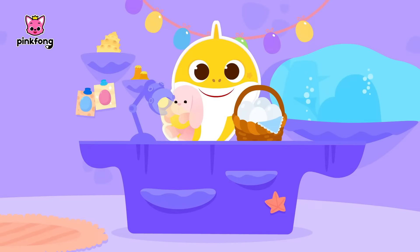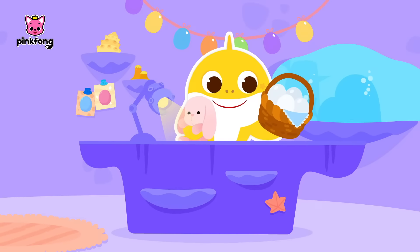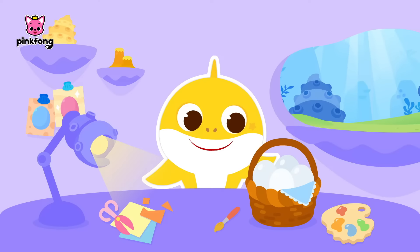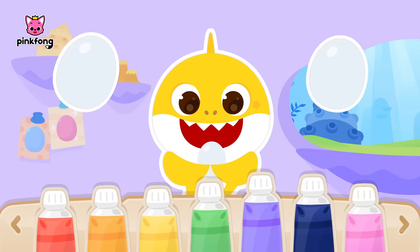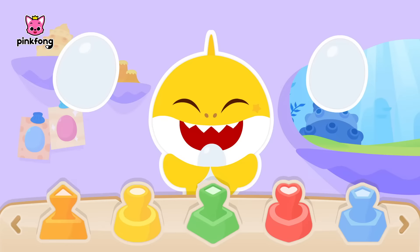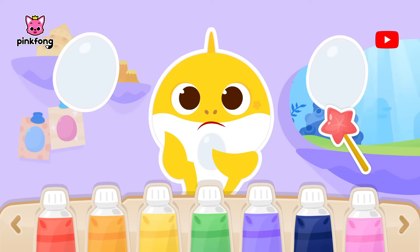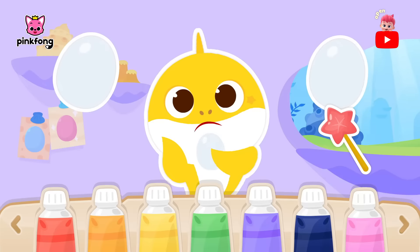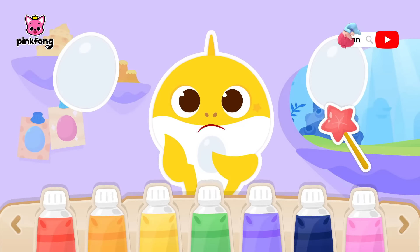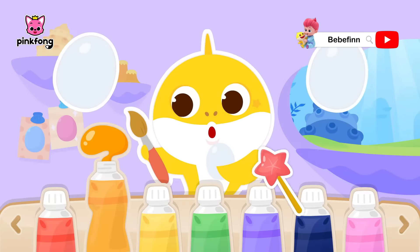It looks like Baby Shark wants to hand out Easter eggs. Friends, let's help Baby Shark decorate all the eggs. Which color should we pick? Great! Let's use orange.